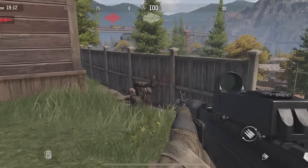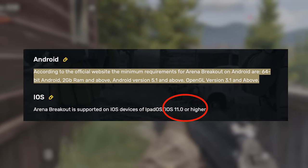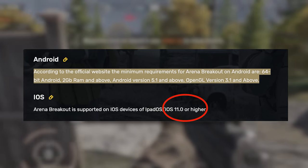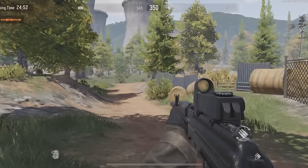Starting with the minimum requirements to run Arena Breakout on your phone: you need at least 2GB of RAM on Android, and for iOS you need to be on iOS 11 or later. This is significantly lower than the Warzone Mobile minimum requirements, so basically everyone can play this game.